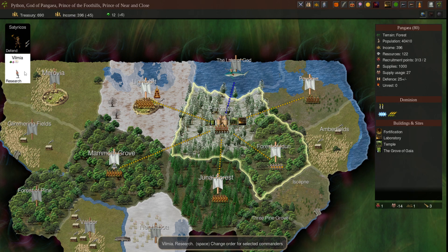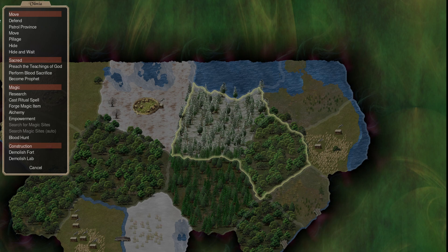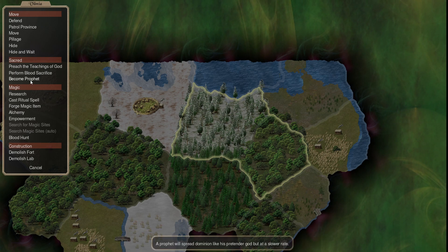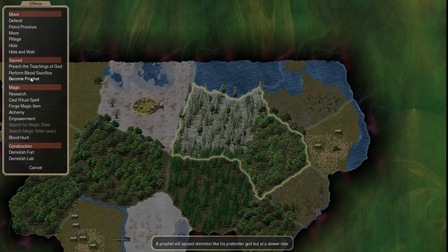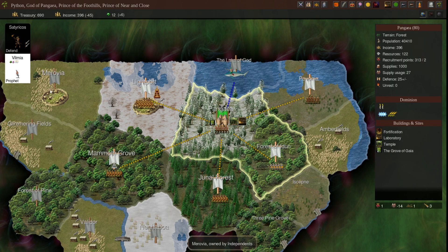Now you need to do this as quickly as you can - not necessarily right at turn one or two, maybe even turn three, but do it really soon. Click a priest, hit spacebar - spacebar gives you all the options that a unit can do when highlighted. You're going to want them to become your prophet. You can have one prophet, and what they do is spread dominion like your pretender god but at a slower rate. All priests can preach and spread dominion too, but it's not nearly as quick as your prophet.